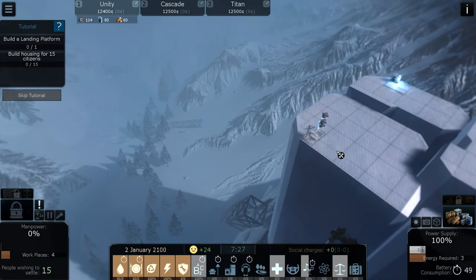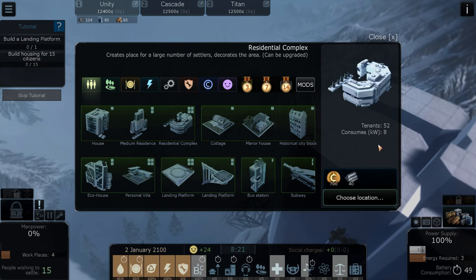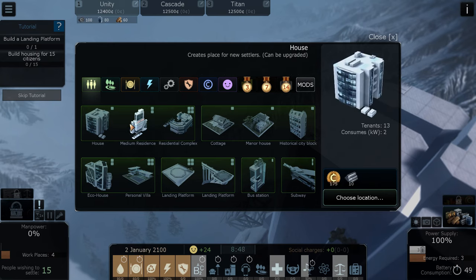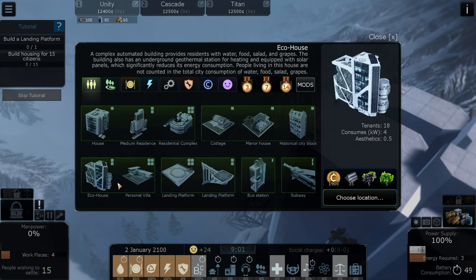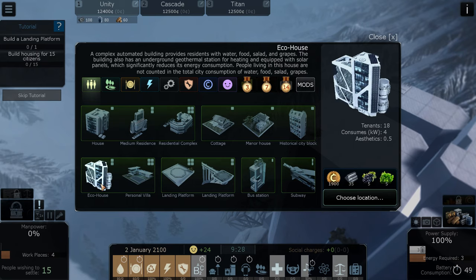We need to build a few houses — I personally like a bus station style. There are a lot of beautiful housings. Medium residence — that's a big one, it's for 50 tenants. I like personally this one, it's got a little aesthetic. These don't take much power, but I don't like the look of them. So let's do this historical classic one.